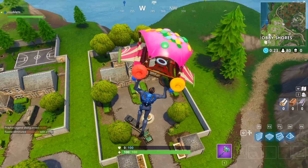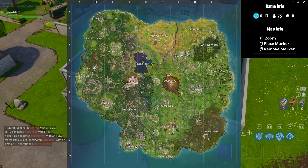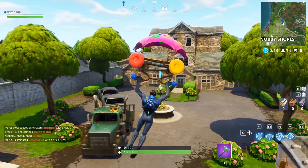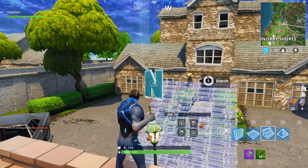Next, we're going to Snobby Shores, and you want to land on the house at the far right. You need to build a way up on this one unless you're really good and you can land on that lamppost.